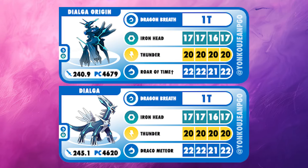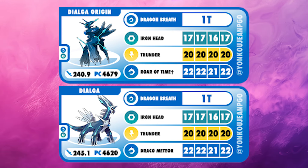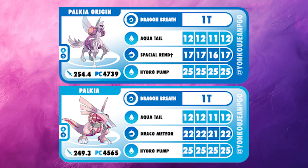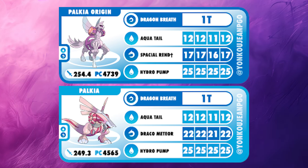Before we get into these games, we're gonna do a 30-second crash course on Dragon Breath counting. Sometimes it's hard to tell if the Dialga is at the Draco Meteor or if it's just an Iron Head bait, or if Palkia is at the Aqua Tail or the Spatial Rend. For Dialga, it's 17 Dragon Breaths to the Iron Head and 22 to the Draco Meteor. For Palkia, 12 Dragon Breaths to the Aqua Tail, 22 to the Draco Meteor. For Origin Form Palkia, it's 17 Dragon Breaths to the Spatial Rend.